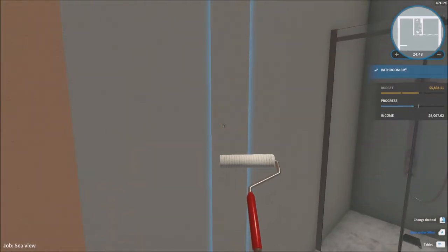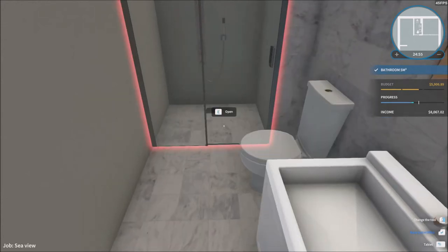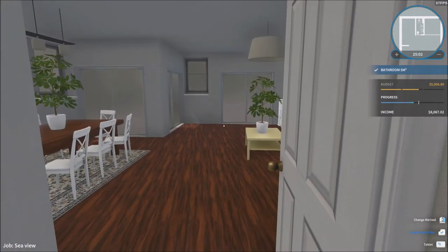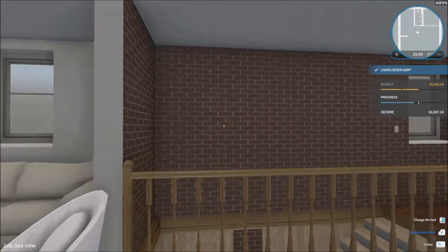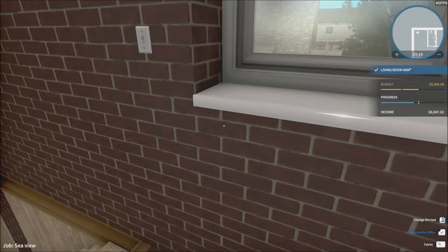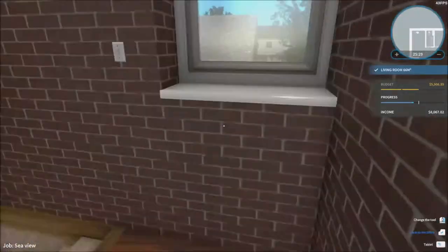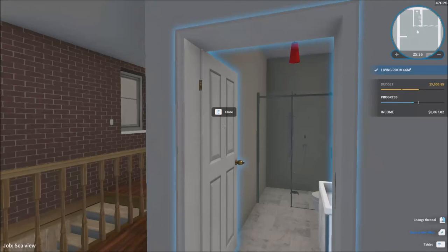There aren't any windows in here — we couldn't have a bedroom in that room. In Canada, every single house has to have a window for every single room. A room without a window is officially illegal — it makes the room legal to have. Otherwise you'd have to demolish the room entirely. So technically this bathroom right there would count as an illegal room in real life.